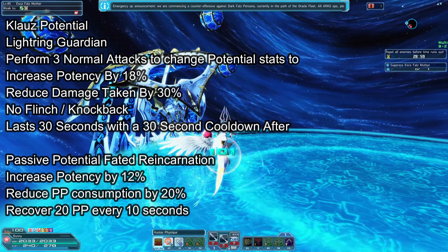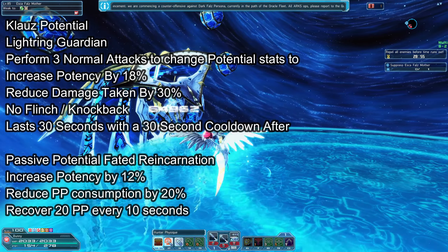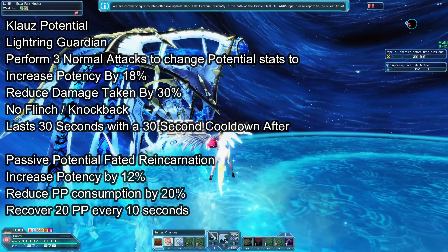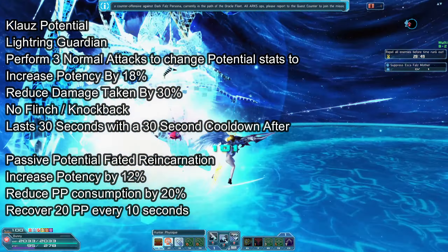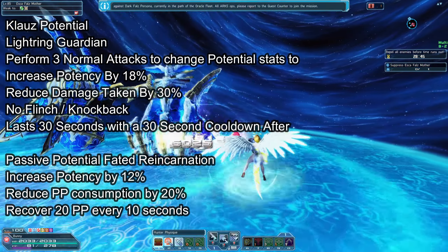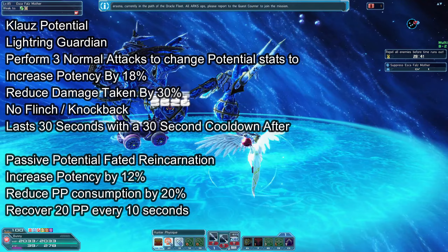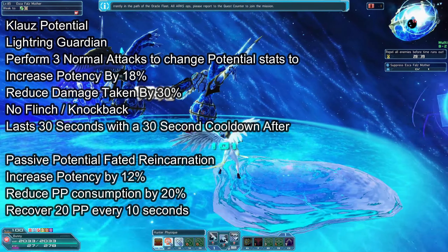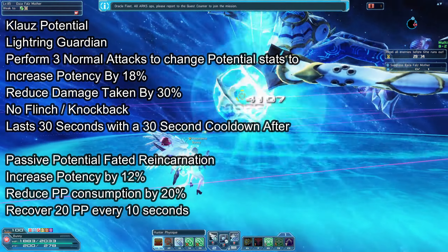Its potential is Light Ring Guardian. When the potential is not triggered by 3 normal attacks, its potential is passively Fated Reincarnation, which gives increased potency 12%, reduced PP consumption 20%, and recover 20 PP every 10 seconds.